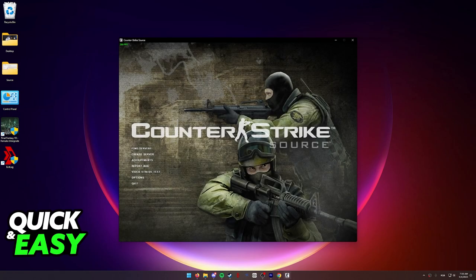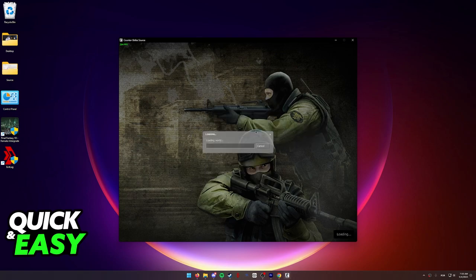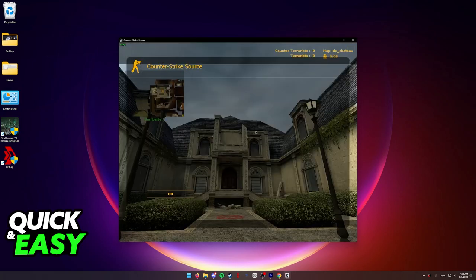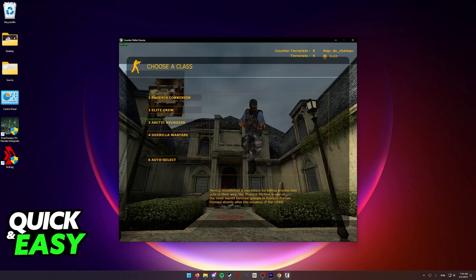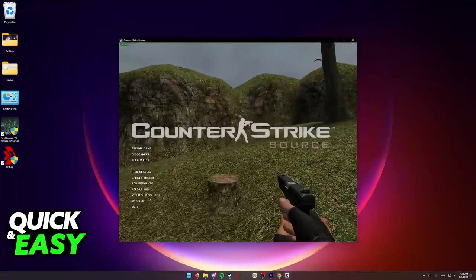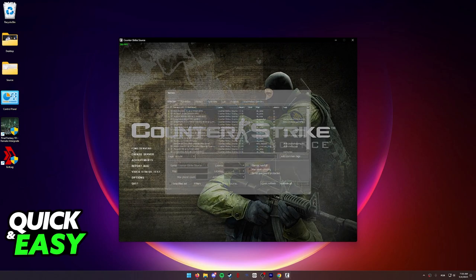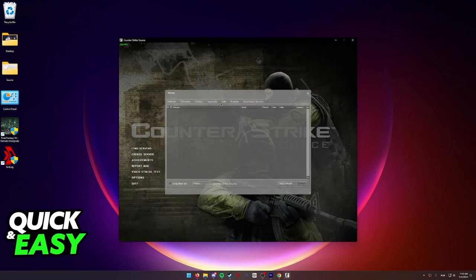If you are playing on a LAN setting, what you can consider is to select the Create Server button, set up the game as you wish — you can even set up a password — and start a server. After you start a server, as I'm gonna demonstrate here, you will be able to find this LAN server being hosted over at the server browser. All you have to do now, if your friends want to join you, is to select the Find Servers button and switch over to the LAN tab, and your server will be listed here.